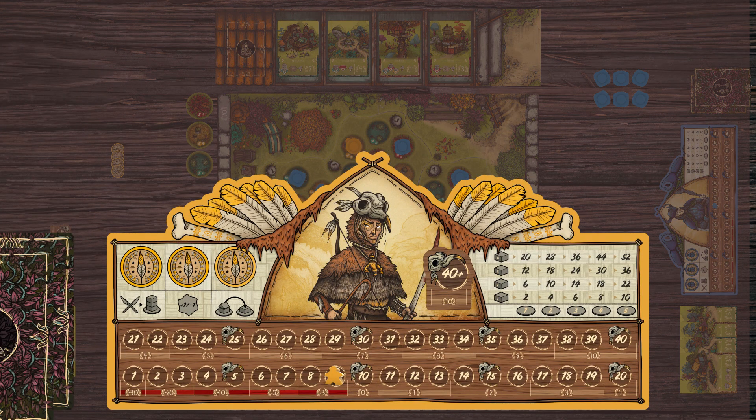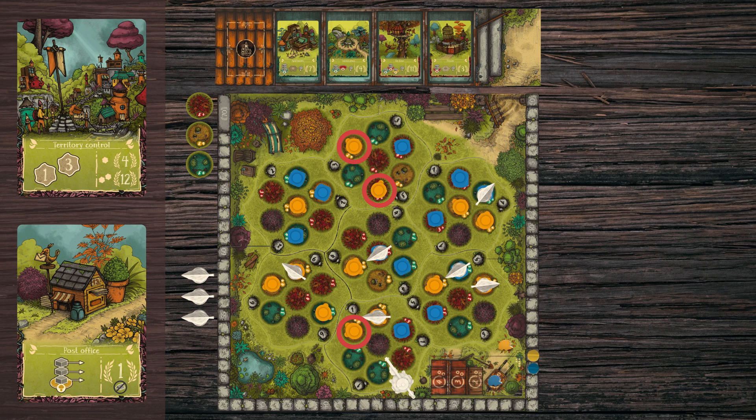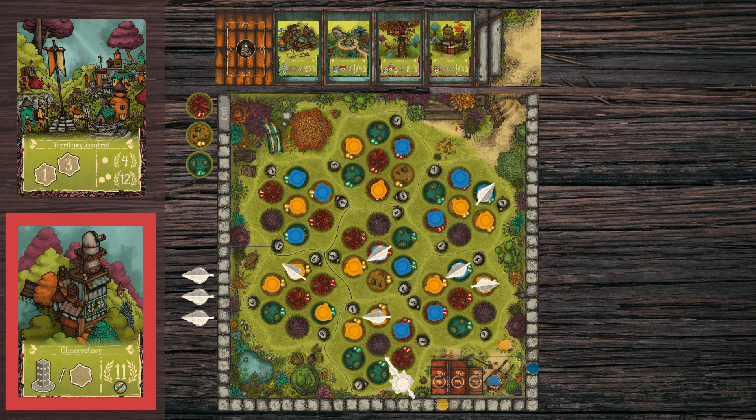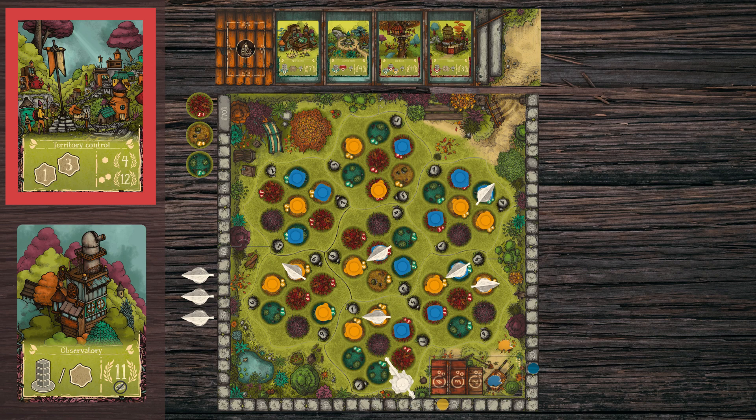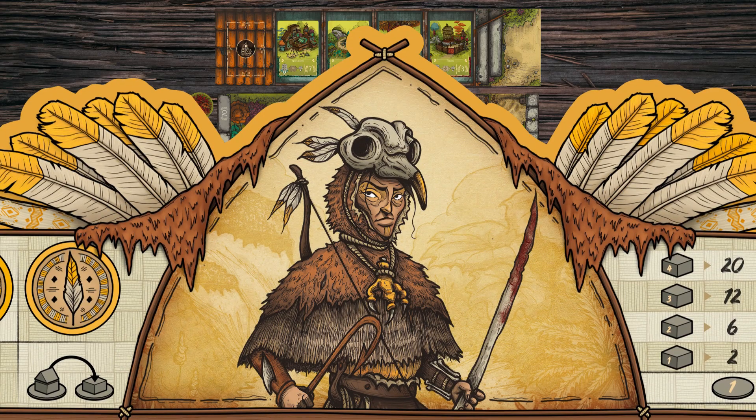Move your score marker forward as many spaces as the points you earn for your population and your secret missions. The same building can count towards several secret missions, but buildings that have a roof are ignored when counting, except for territory control missions. There are two main types of secret missions: those based on the number of floors in your buildings, and those that give you points if you have a majority in a given territory. The player with the most victory points wins the game.